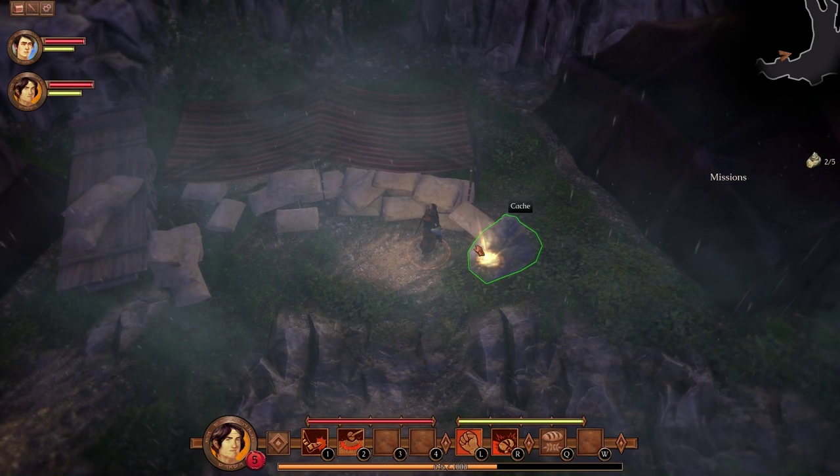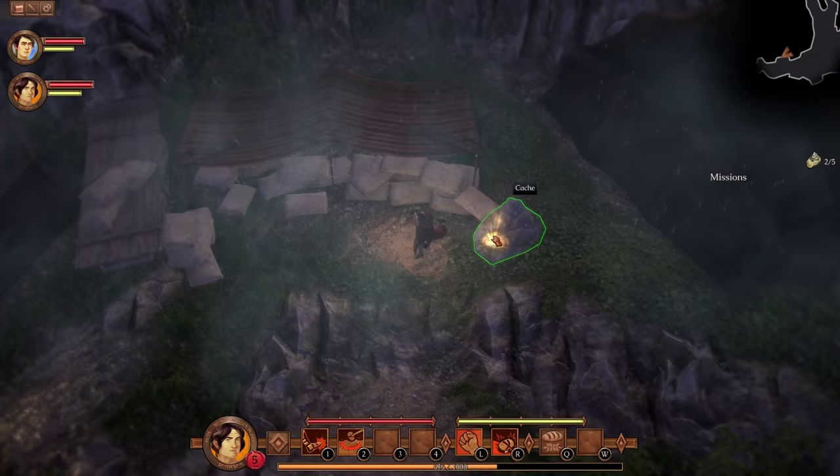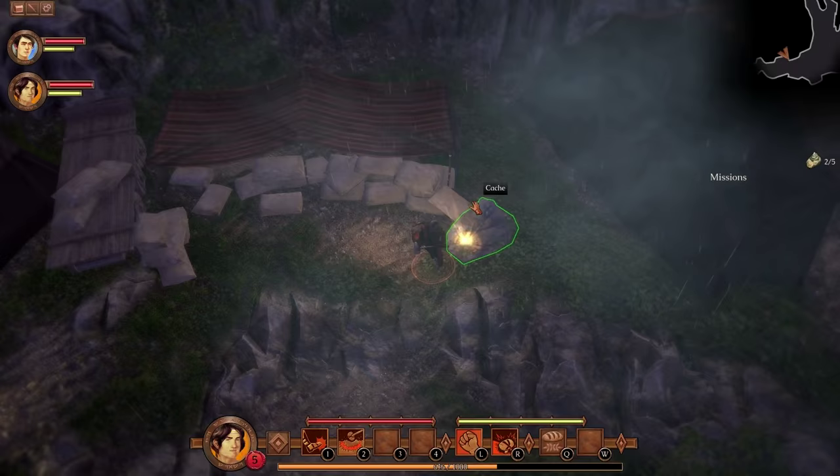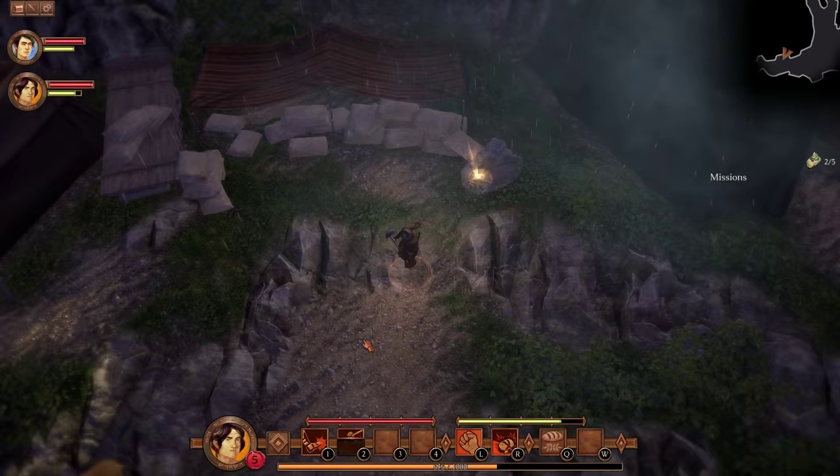Do I have to approach it from a certain angle? I can't do it. Open the damn cache. I guess we won't be opening all the caches in this level. I can't do it from any angle — tried a tremor attack. Well, I guess we're not getting it.